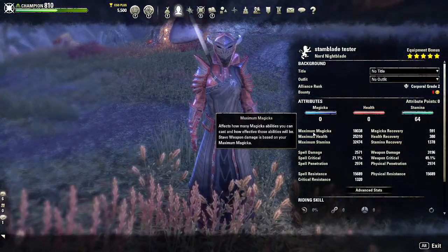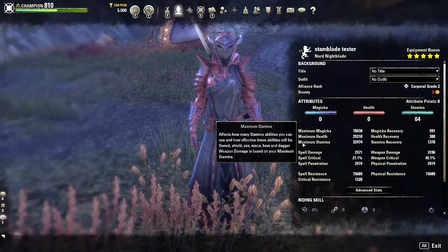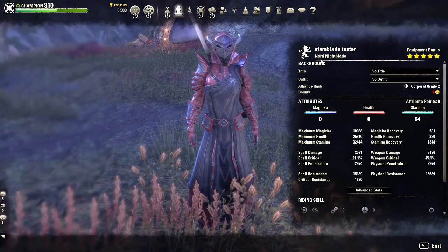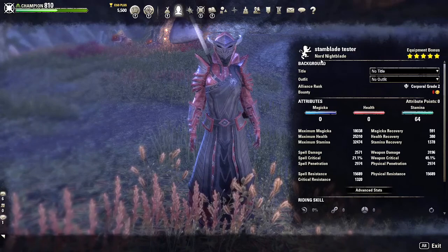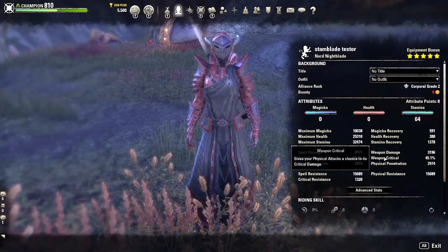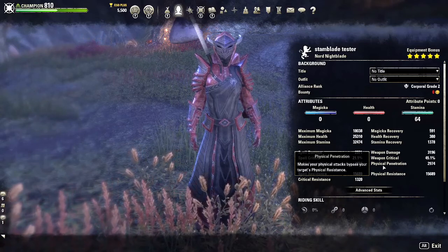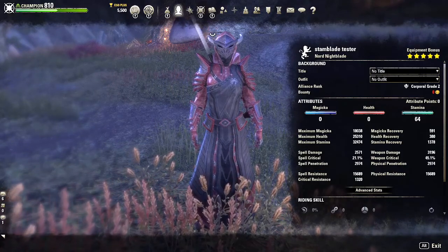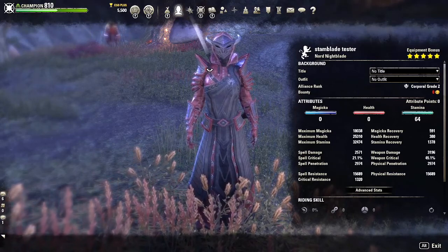With our food buff on, we're sitting at max magicka of 18,000, health 25,000, and maximum stamina at 32,000. We are playing a Nord just for resistance purposes and a little bit of increased health, though if you wanted to do this primarily for PvE content, I would highly recommend playing an Orc. Our weapon damage is currently at 3196, weapon critical of 45.1, and physical penetration of 2974. I am still working on champion points because they just redone the champion points system, but we are at 810.